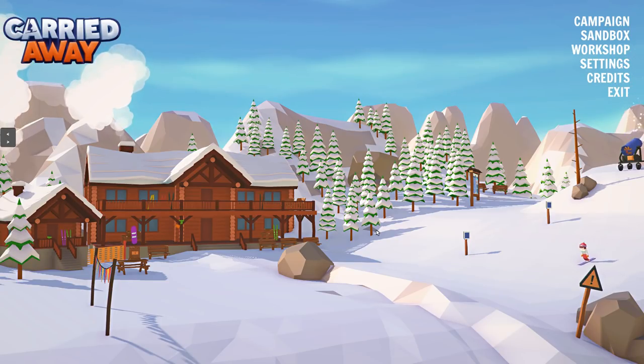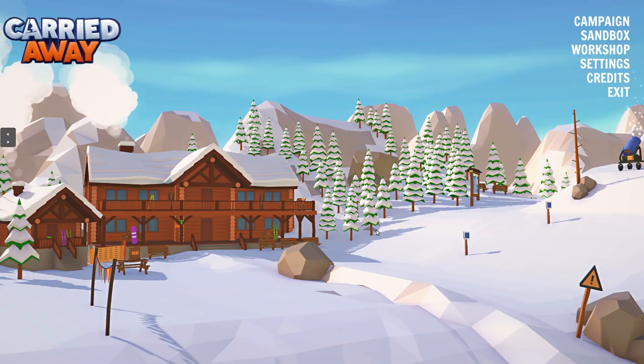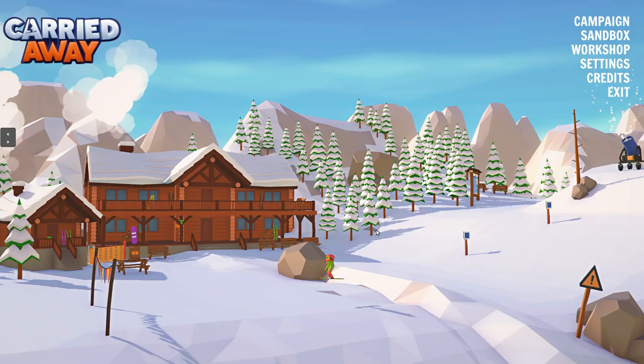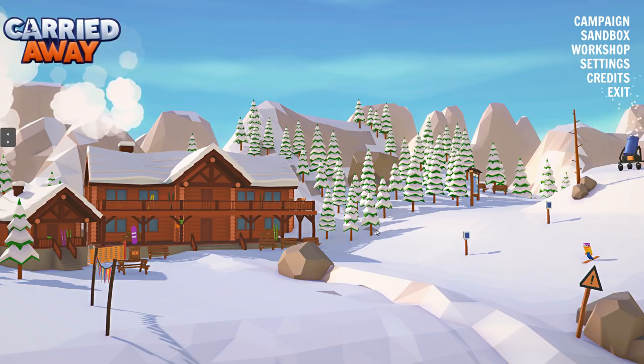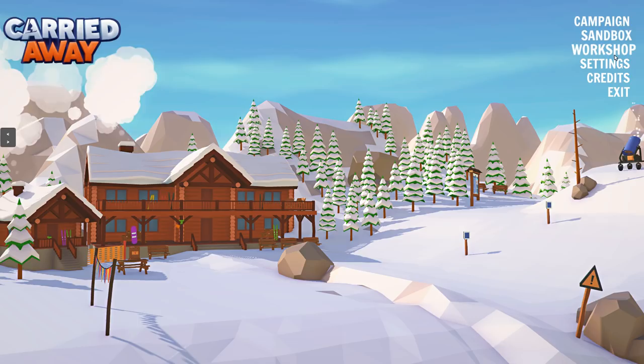Hello everybody, Antech here. Welcome to a brand new game called Carried Away. This is a really cool looking game and it has feels of like Poly Bridge. But in this game, you design and build ski lifts, jumps, and bridges to achieve your different goals. There's a bunch of different levels. It's a physics-based sandbox game and it basically flips that classic bridge building genre and it creates a bunch of different challenges in a different way. I'm extremely excited about this.